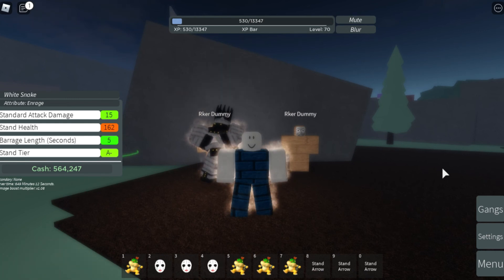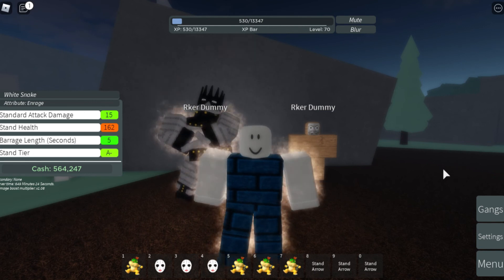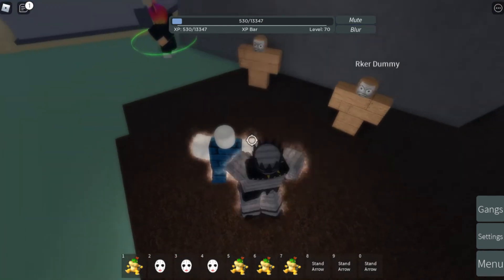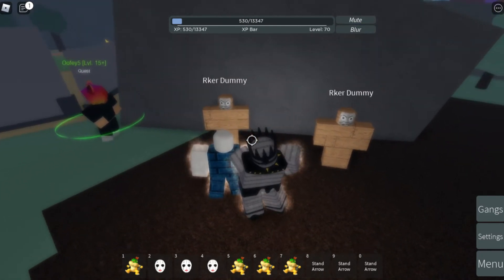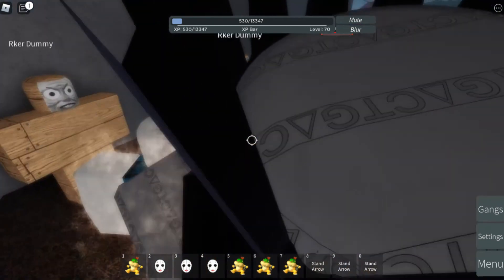The Enrage attribute is its own buff. What it does is increase your stand damage by 35%, but in exchange it decreases your stand health by 35%. So this is only good for tank damage. Let's go ahead and do this showcase to see the difference with this White Snake against another White Snake with a different attribute.